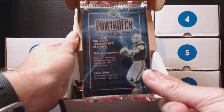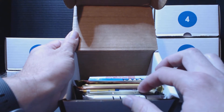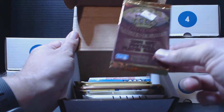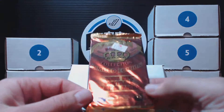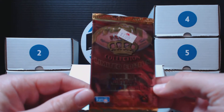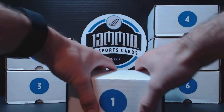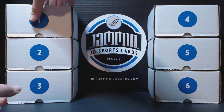Ninety-nine Power Deck football, Upper Deck. And then pack seven. One, two, three, four, five, six, seven. Nineteen ninety-five Pacific Prism limited edition collection. Those are cool. That's also football. Awesome pack picks today, Colby. That was awesome.